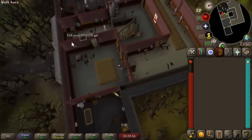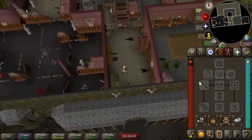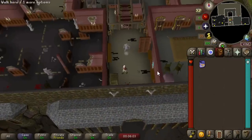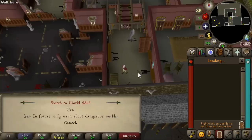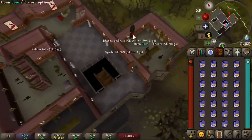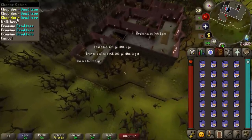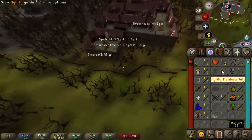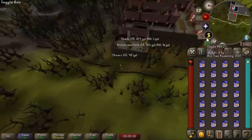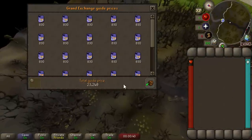Here we are in Draenor Manor and we're going to be picking up some fish food. It says it's worth 1,200 gold on the grand exchange right now — actually it's 800. Even 800 gold will be pretty good to get. Let's hop around and pick up as many fish food as we can. Now that we've got a full inventory we have to walk all the way back to Draenor Village Bank because in free-to-play agility isn't a skill, so your run regenerates forever.